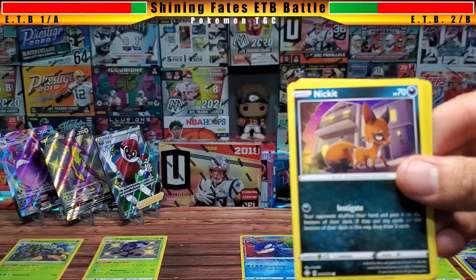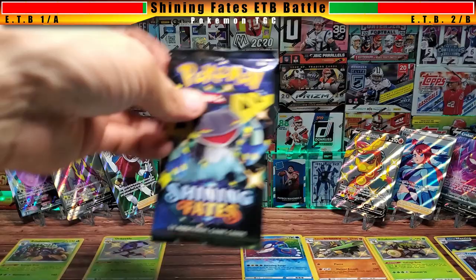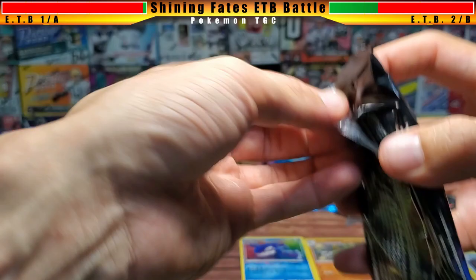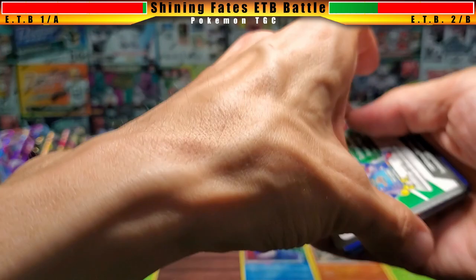Box two round nine: we have a Rotom followed by a Zamazenta — nothing rare there. On to the final round: box one has a Dragapult. We do have premium edition boxes for both Crobat and Dragapult, and I'm debating whether to open them now or save them. I've been doing a lot of Shining Fates lately and I don't want to oversaturate.